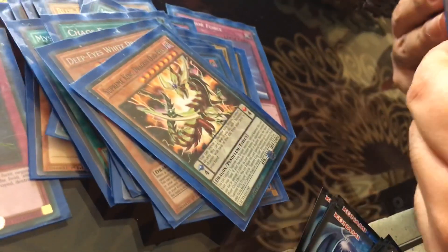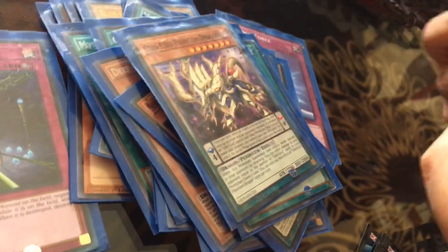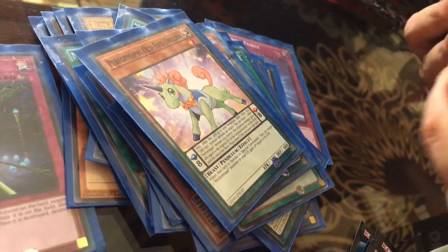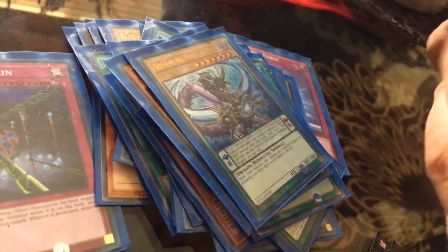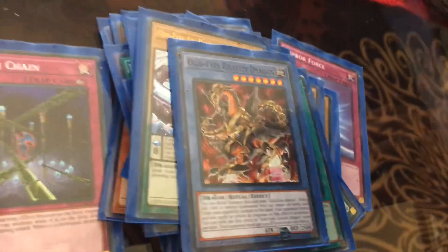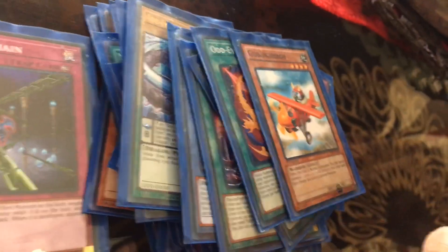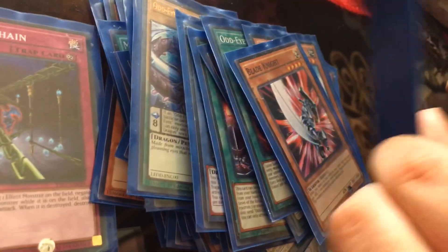Odd Eyes Supreme Dragon is a Pendulum monster - don't worry about that. Odd Eyes Mirrors Dragon. Swords of Revealing Light - that's my main strategy. Odd Eyes Phantom Dragon. From Performapal, Odd Eyes Unicorn. Odd Eyes Archipelago Dragon - there's another retro monster right here. Odd Eyes Gravity Dragon. There's Odd Eyes Advent. Odd Eyes Pendulum Dragon. Odd Eyes Fusion. Golem Bird. Blade Knight. Dragon Rebirth - I might use it.